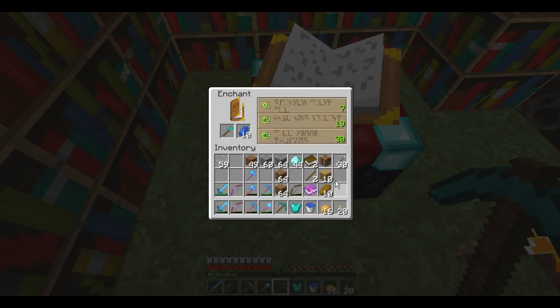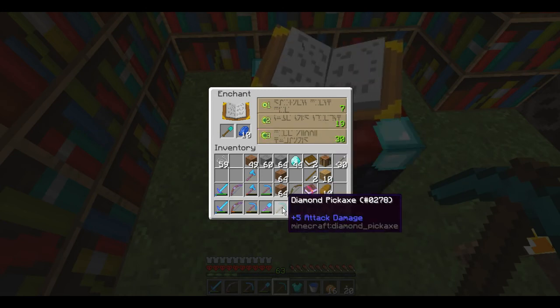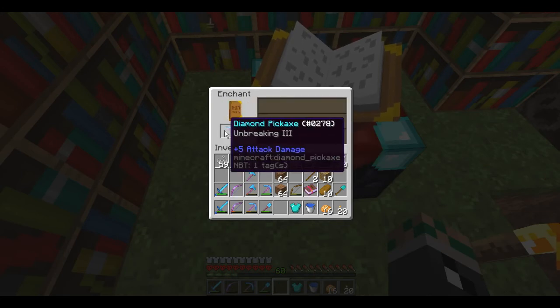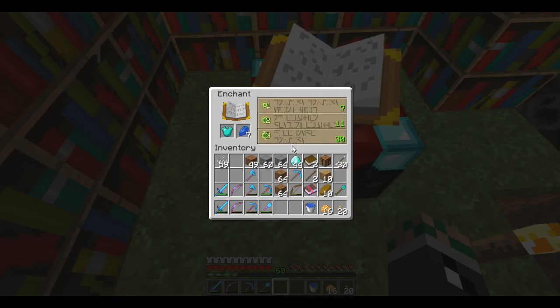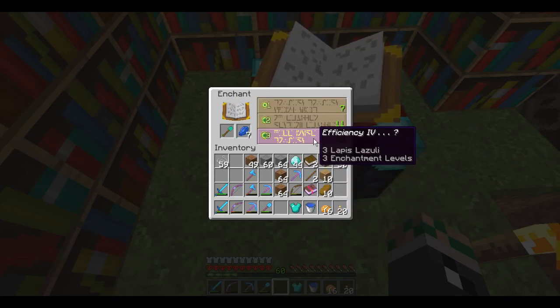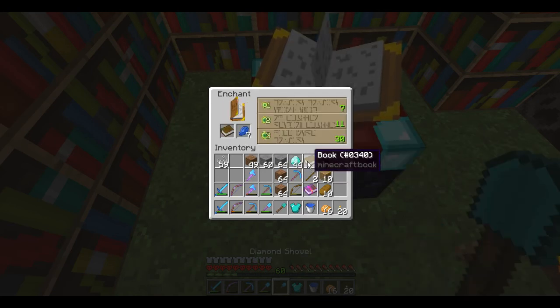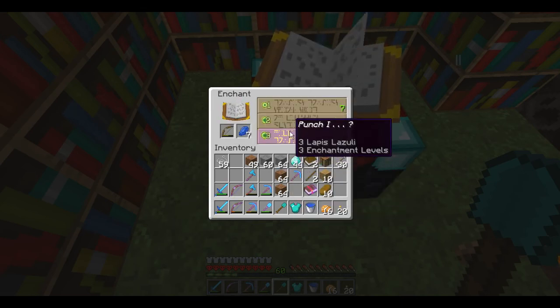Protection 3 - no. Unbreaking 3. How's our shovel doing? Do we even need another shovel? Not really. Unbreaking 3 - that's all it is, unbreaking 3? That pick sucks. Unbreaking 3. Efficiency 4. And what's the book? Bane of Arthropods - no thank you. And Punch 1.